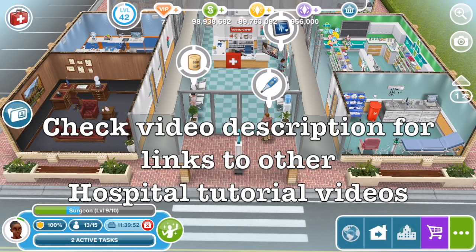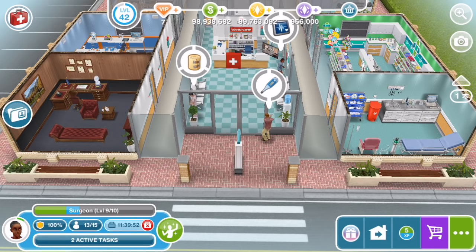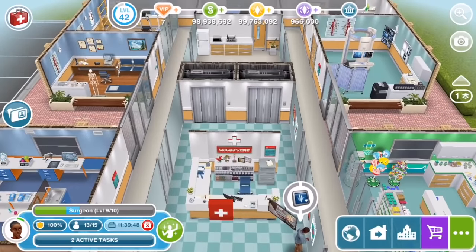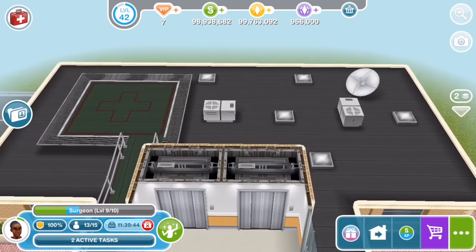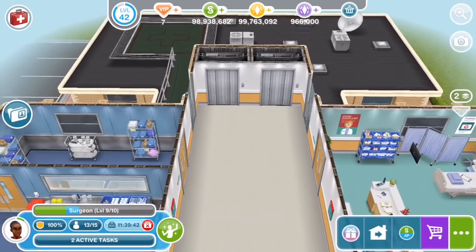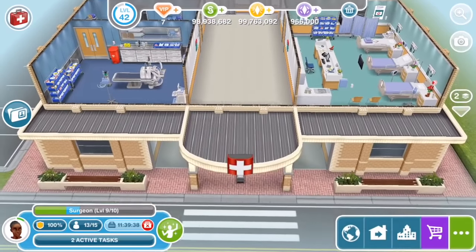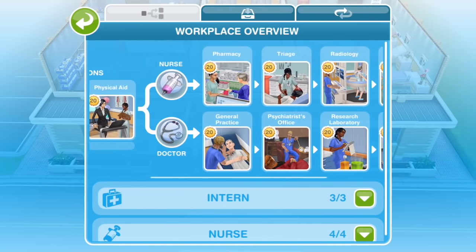In our last episode, we showed you what happens when you get to level 7 in the doctor and nurse careers, and in this video we're going to be showing you what happens at the end levels 8, 9 and 10. This is what the hospital looks like with all of the rooms unlocked and fully upgraded. We're going to show close-up looks at the rooms unlocked at levels 6, 7, 8 and 9 of the nurse and doctor careers, and also show you some of the actions that happen in those rooms.